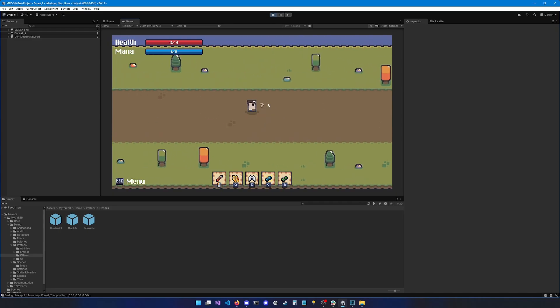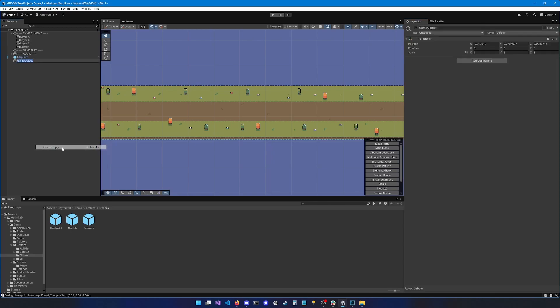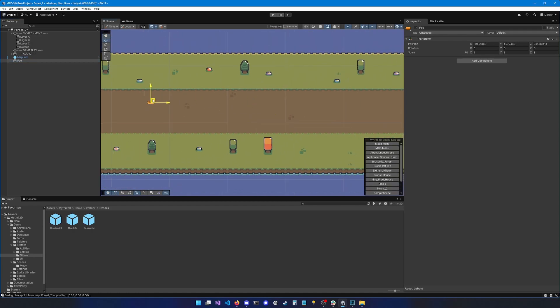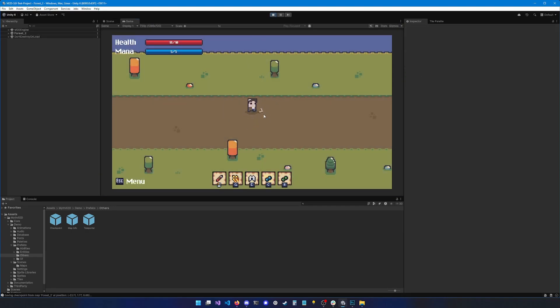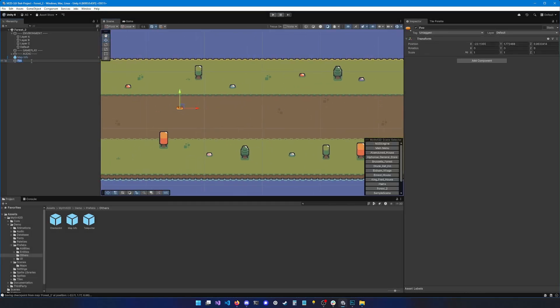And here we go. You can also try other checkpoint types. There's the Game Object checkpoint where you type a game object name. For instance, if I add a game object, give it a nice icon, and call it 'foo', I should be able to see my foo game object in the scene. If I move it around, I can use its name in the checkpoint field. Let's call it 'start position' instead and update the string here.